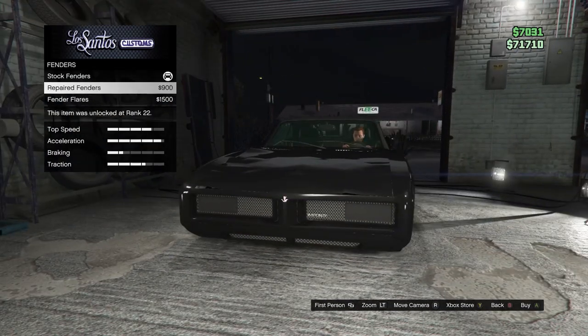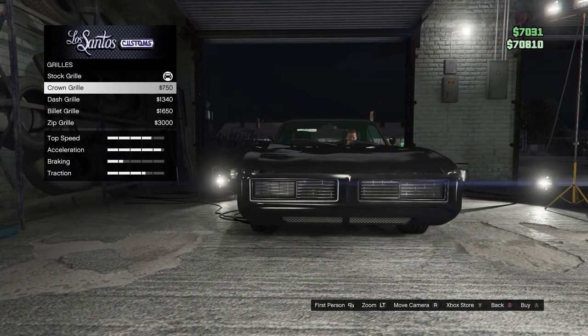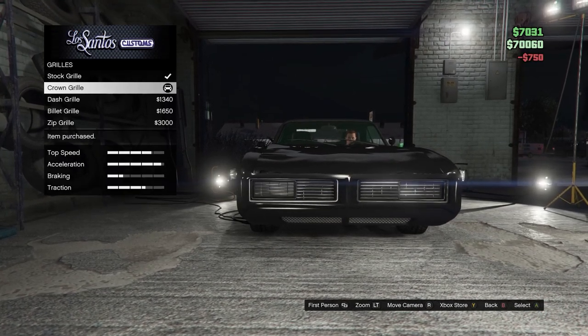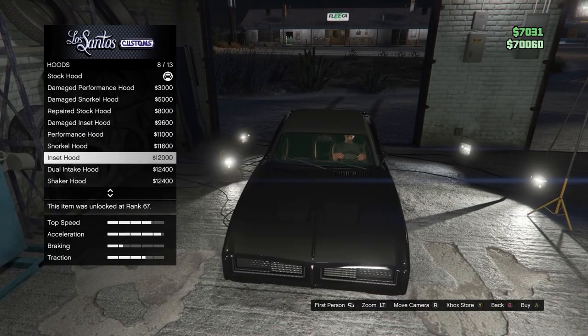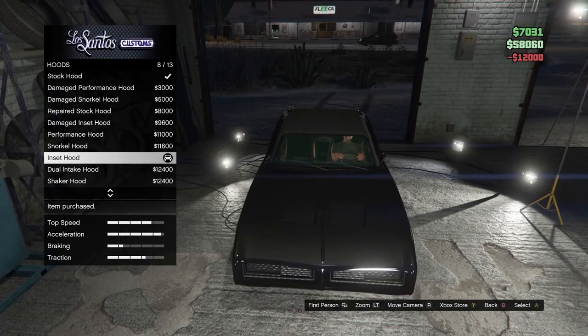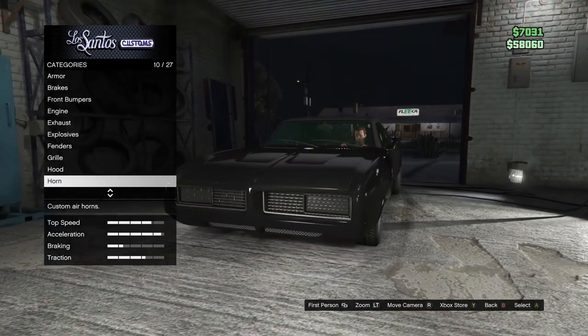Fenders — I'm going to do repaired fenders because it just looks so much cleaner that way. The grille — we can actually get the exact grille that comes on the 69 Dodge Charger, so the crown grille is what we'd like to use for that. For hoods, you can actually get the exact hood they had on the General Lee in the show, which was the inset hood. And I believe this is the stock 69 Dodge Charger hood, so you definitely want to put that on there because it looks badass.